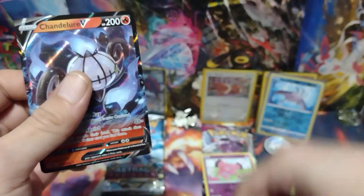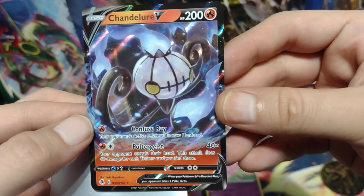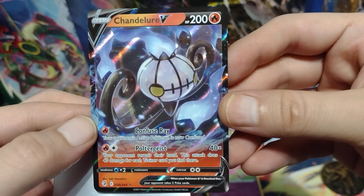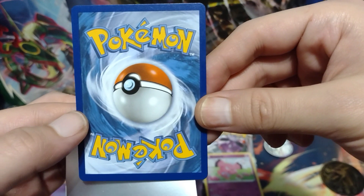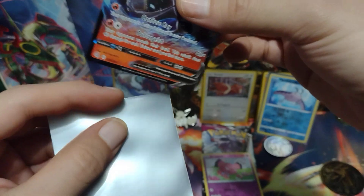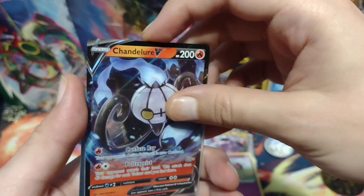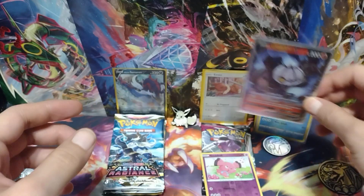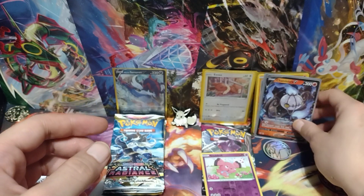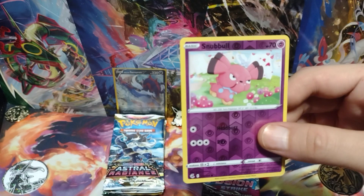I'm definitely going to put this in a sleeve for him. Let me check the centering — left and right look even, top and bottom look even in the front. It's even. The left is heavy in the back, slightly bottom heavy as well — very slightly bottom heavy and the left side heavy in the back isn't very much. I'm also going to sleeve up his reverse holo.